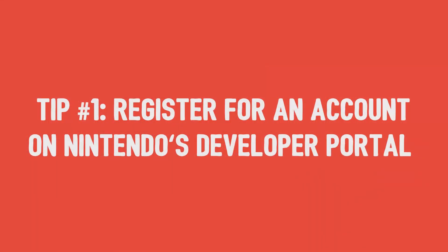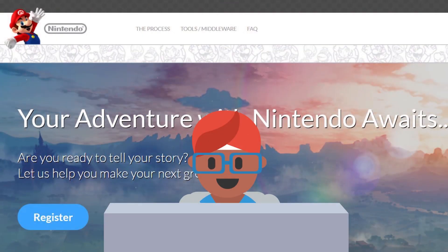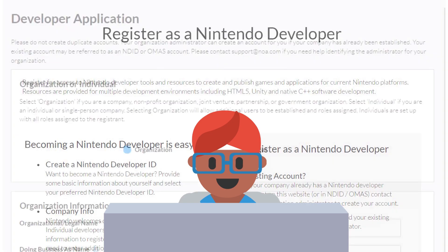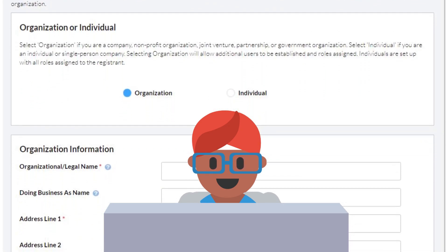Tip number 1: register for an account on Nintendo's developer portal. It all starts with registering as a Nintendo developer. Nintendo is going to want to know who you are and what you plan to make for their platform. You can register at developer.nintendo.com.